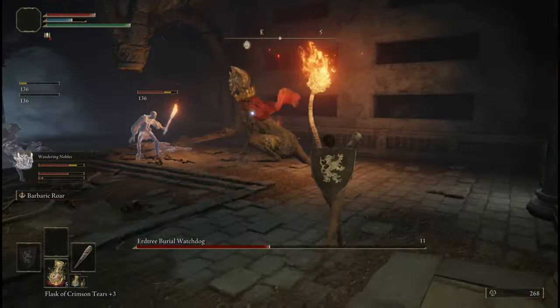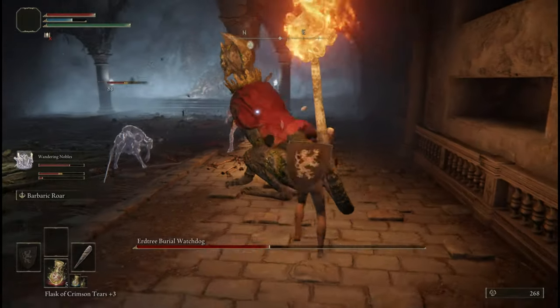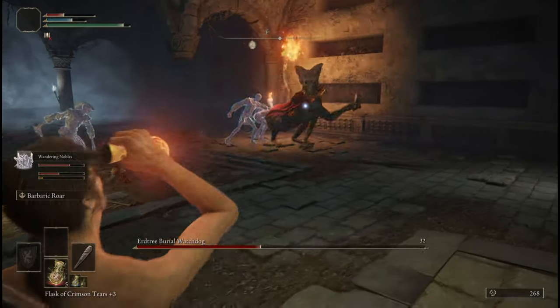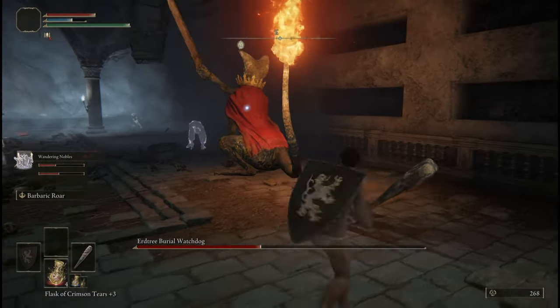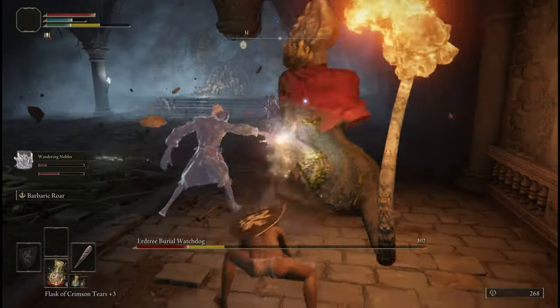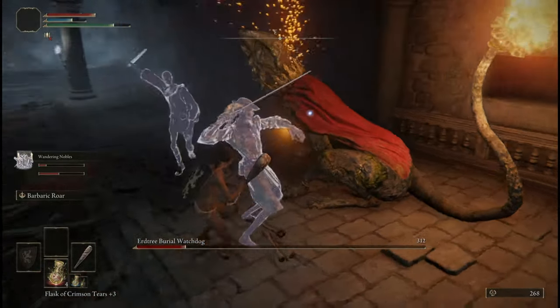When the watchdog has his sword low, it tends to do a lot of spinning attacks. Wait for it to raise its sword against the wandering noble and then do it again. I missed the riposte — he should already be dead if he took either of the ripostes. Since I missed both of them, I have to wait for a good opportunity to finish him off.